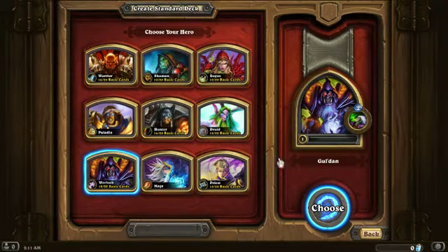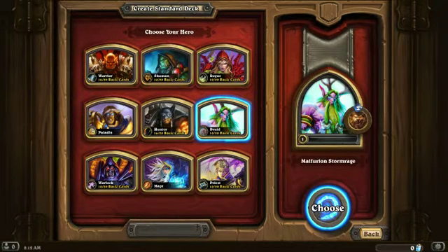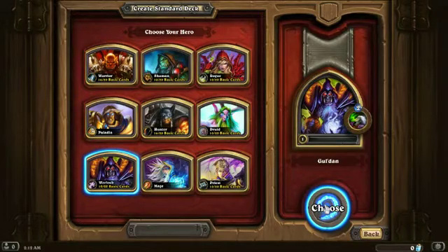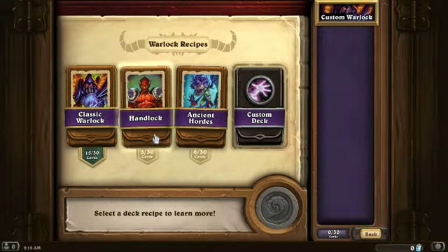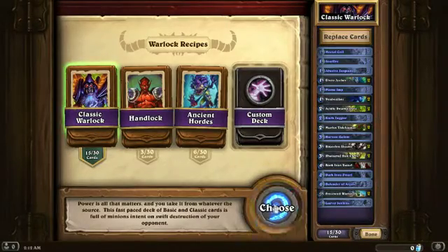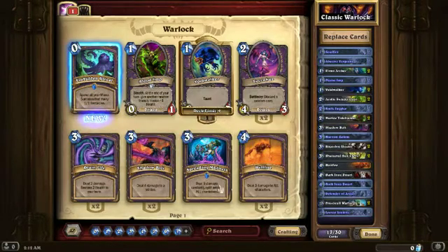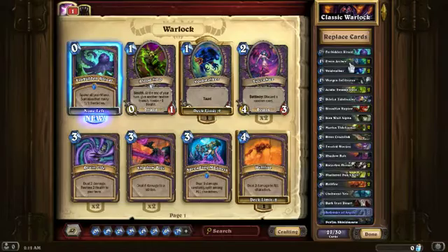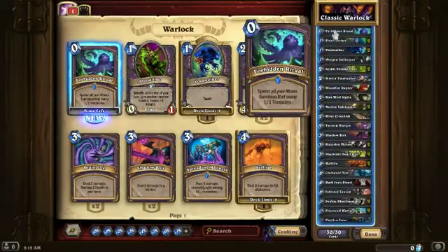There he is - it's the life tablet. This is a totem guy. Shapeshift. Handlock ancient hordes. Let's see here. Done. There we go, go back to it. Hey, let's see what we have.